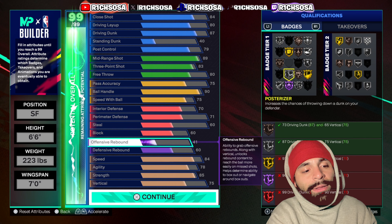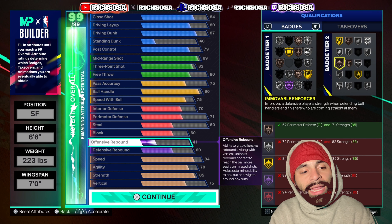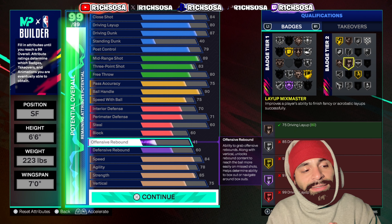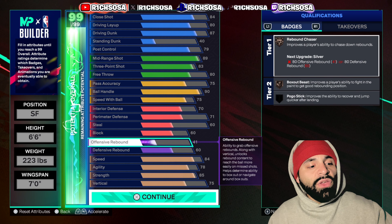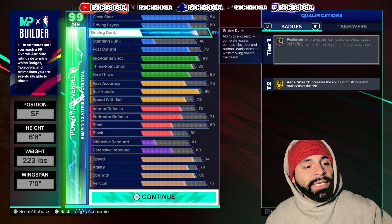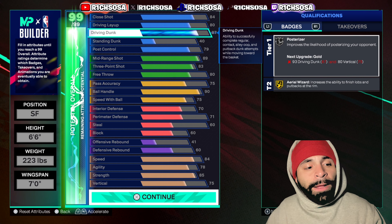On the defensive side, I'm pretty happy — it's going to be effective guarding just about any position. On my main big man build I've used, I only have about a 62 perimeter defense, so getting a 71 is going to allow you to play some solid perimeter defense. For bronze badges, we get Rebound Chaser, Limitless Range, Interceptor, Challenger, Box Out Beast, Immovable Enforcer, and Layup Mix Master.